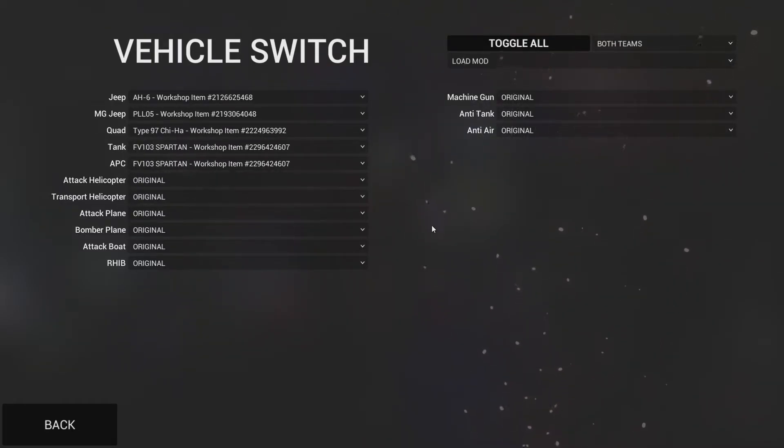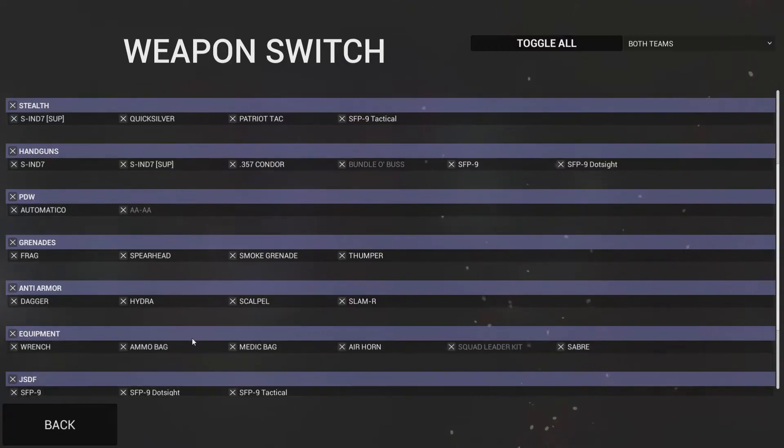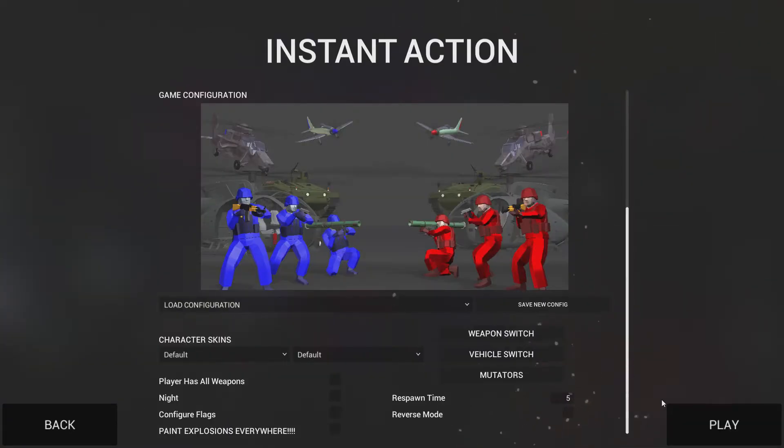Right here I'll select several of the modded vehicles, and then under the weapon selection, same thing — we can see that every single one of my modded weapons that I brought in are currently turned off. I'm just going to toggle them all on so everything's available to everyone right off the bat.